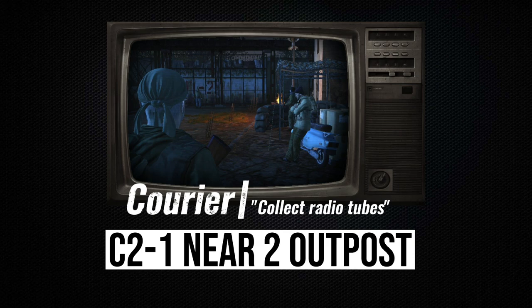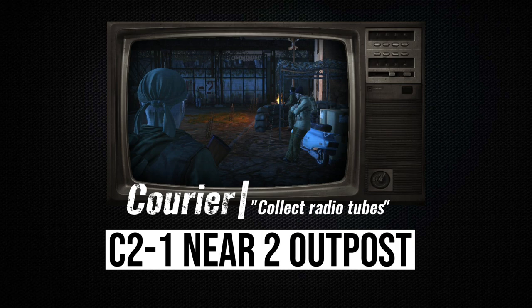The Courier is located near the second outpost. He issues a task to collect radio tubes from posts. They are not difficult to find, given that there are only three posts in the city. At each post, go to the radio and take the lamps, then take them to Basmak, who is not far from the courier.